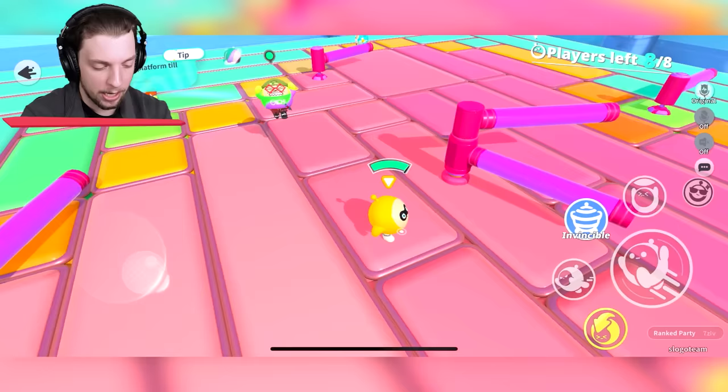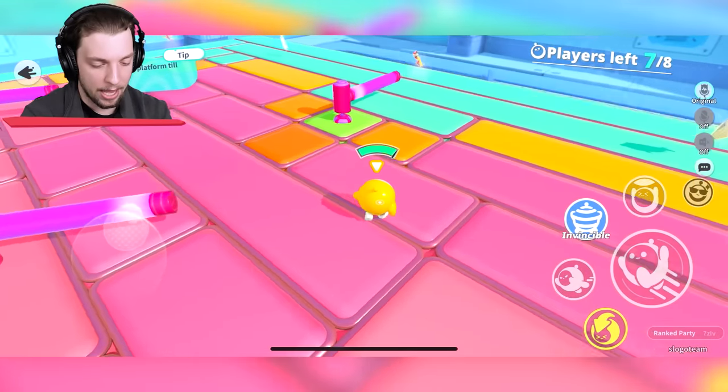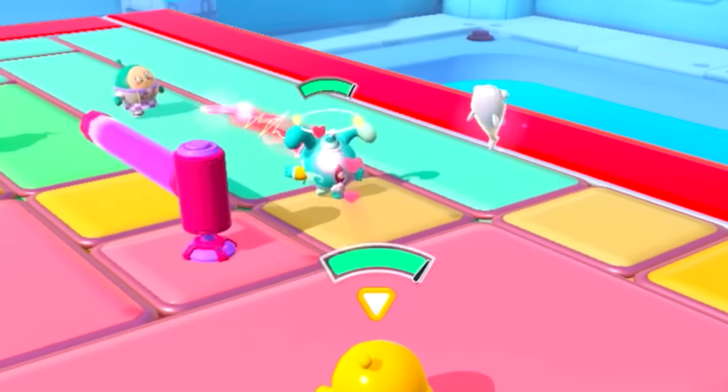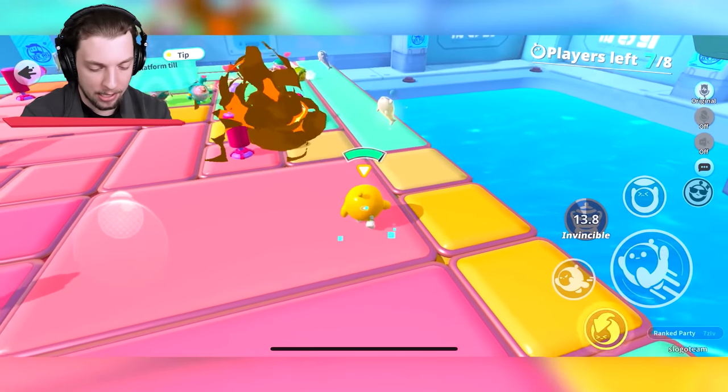Someone just got taken out. Let's see if we can get an ability — they seem to be more on the edges, but I don't want to fall off. Cupid's bow! We just shot them, and I guess they're connected together now.